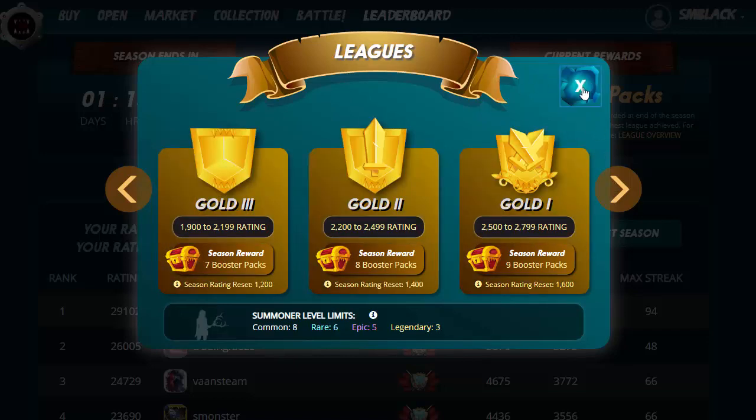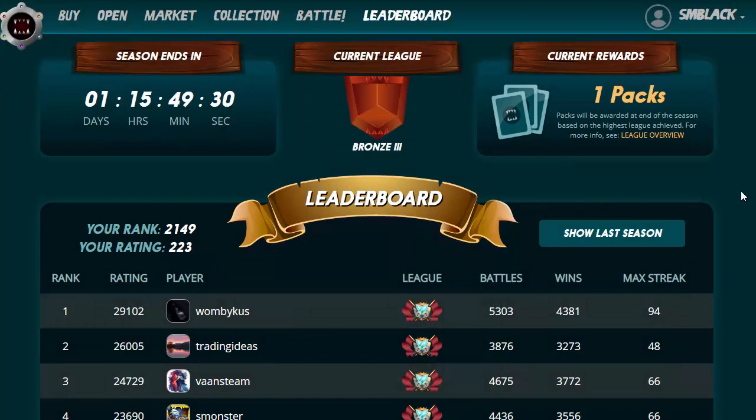I'm going to show you how to get the end-of-season packs. Each season is currently two weeks long. If you do the math, you could end up with around about 20 packs. I said you could earn $20, but really that's about $40 in value — that's pretty good over two weeks for a $15 investment. So where does this other $5 come into it?